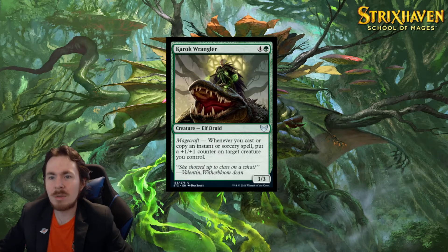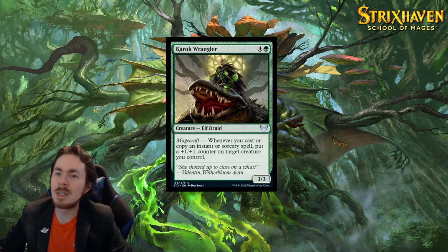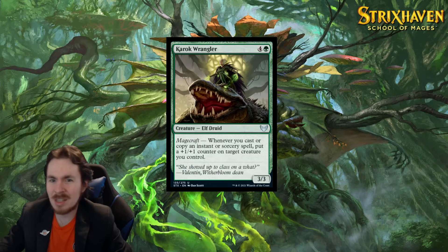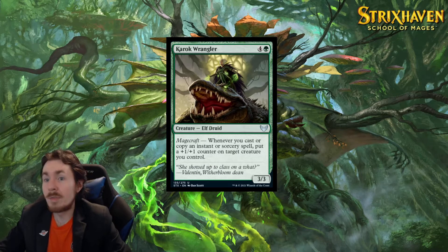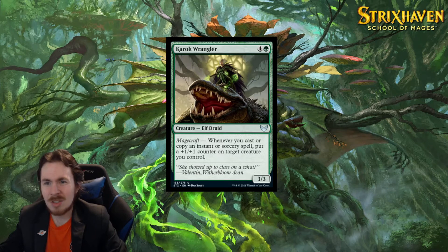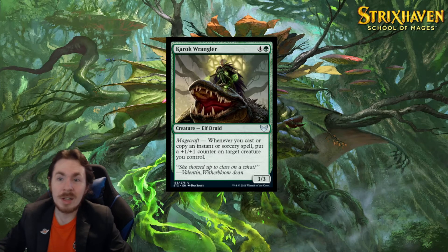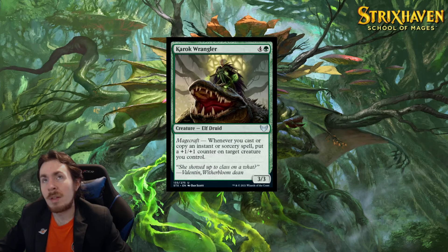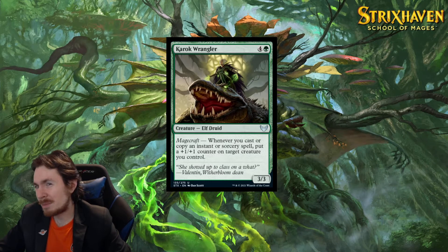Karak Wrangler — a 5-mana 3/3 with Magecraft. Whenever you cast or copy an instant or sorcery spell, put a +1/+1 counter on target creature you control. It's expensive for what it does. We saw this ability on the 2/2 earlier, which was super good. Except the 2/2 only buffed itself, whereas this can buff any creature you like — so there's a lot of value to that. But it comes out late and you have to have the follow-up: play this turn 5, then the next turn play 2 or 3 instants or sorceries. Otherwise you're pretty far behind on value. Standard is useless. In limited, because it's so slow and you might be so far behind — 2.5 out of 5. Better than a bear, but not by much.